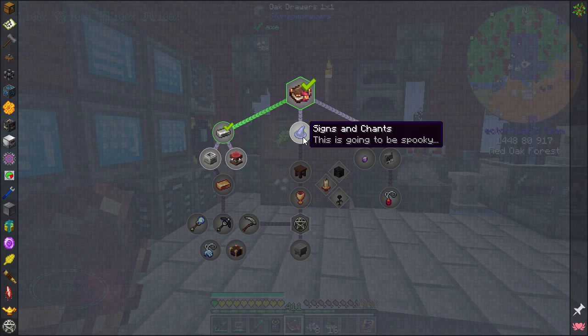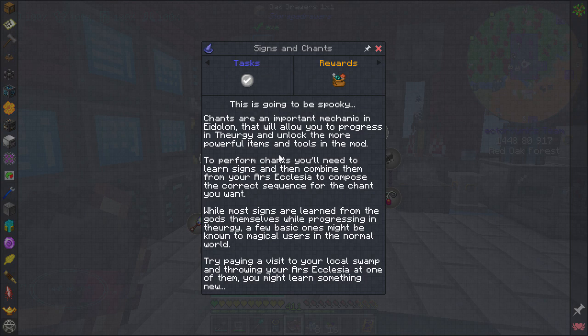Chants are an important mechanic in Aidolon that will allow you to progress in theurgy and unlock more powerful items. To perform chants you'll need to learn the signs then combine them from your Ars Ecclesia to compose the correct sequence. A few basic signs might be known to magic users — try visiting your local swamp and throwing your Ars Ecclesia at one of them.